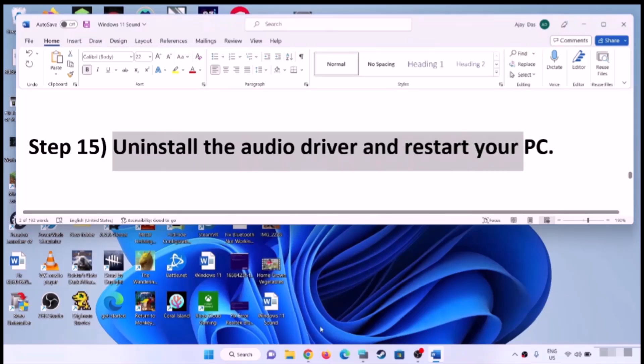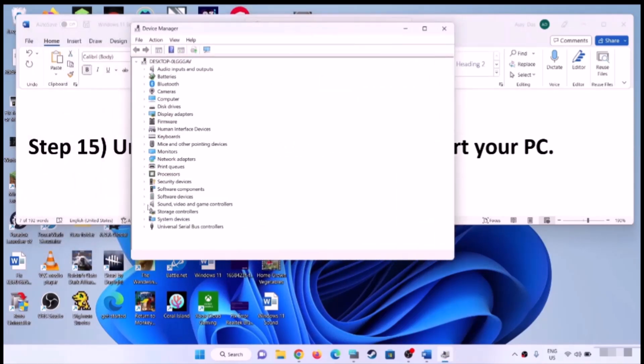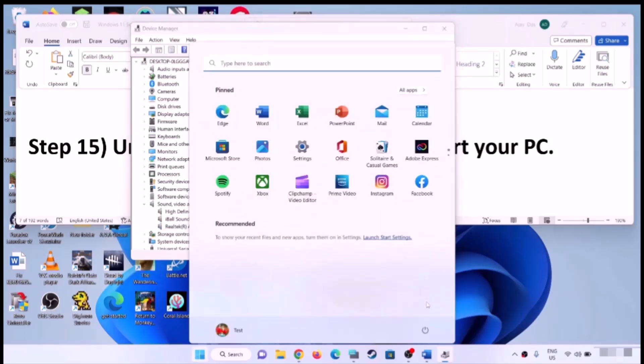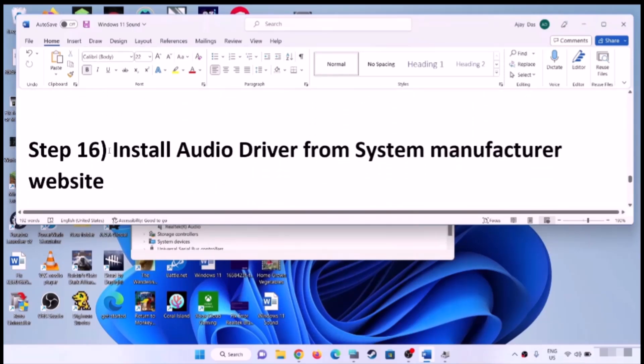The next step is to uninstall the audio driver and restart your computer. Right-click on the Start menu and click Device Manager. Expand Sound, Video and Game Controllers. Select your headphone or audio device, right-click, and click Uninstall Device, then click Uninstall. After uninstalling, restart your computer — Windows will install the default drivers during restart. Then check the sound.